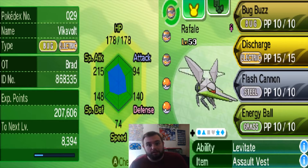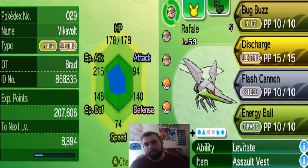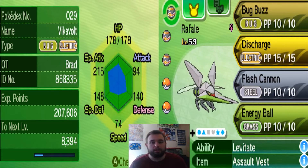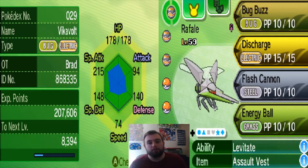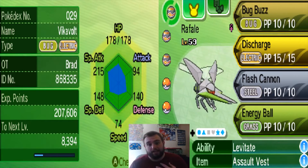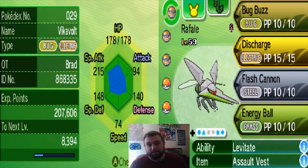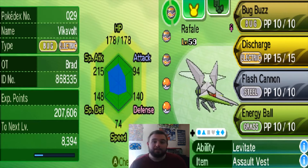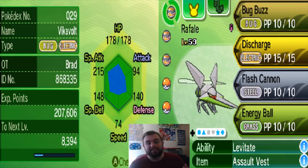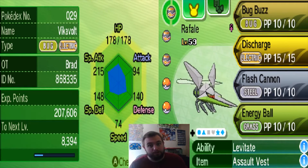You look at someone like Steelix or Gigalith — Gigalith actually isn't too bad on the Special Defense side. But regardless, that's going to work out really well for you. You can take those physical hits. I know for a fact I can take a Rock Throw from a Steelix — even an Adam Steelix. One of my buddies, I battled him. I lived on like 20 HP, but I took it.